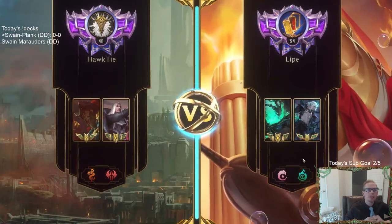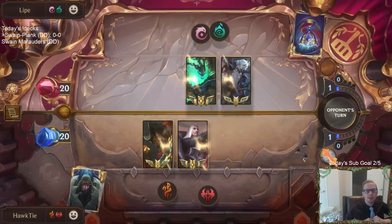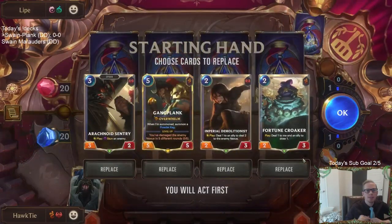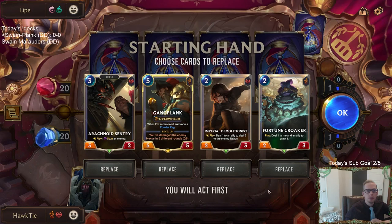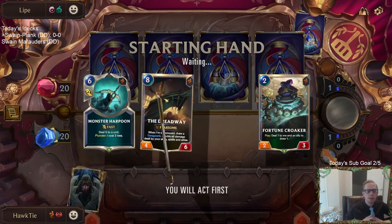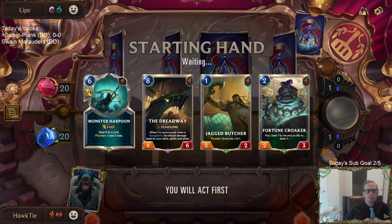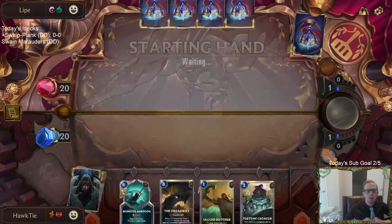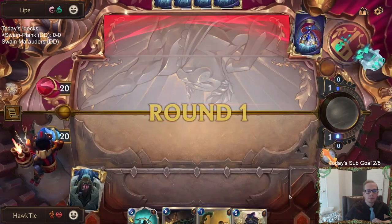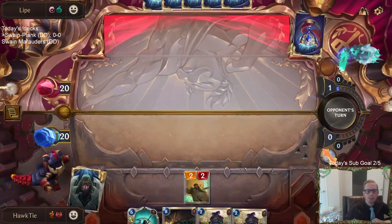Okay, Viego Thresh. Viego's a tough one to deal with. We'll see if our Double Boats can take down Viego. I'll send most of these back and keep Fortune Croker. I want a one-drop to go along with it. Harpoon could shoot a Viego — that's a possibility.